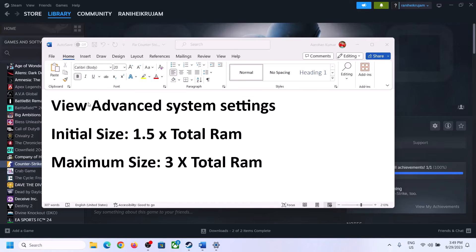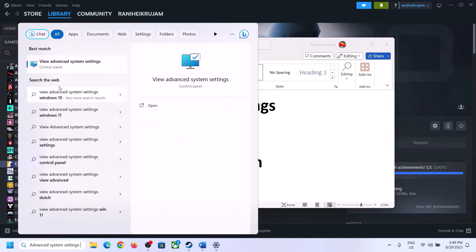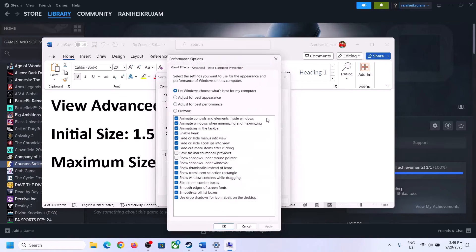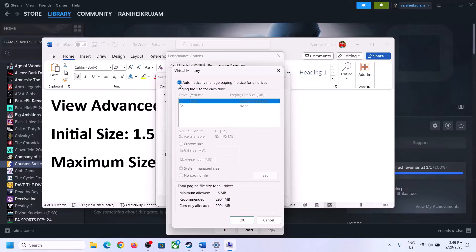To increase virtual memory, type View Advanced System Settings in the Windows search box and click on it. Click the first Settings button, go to the Advanced tab, and click Change. Uncheck the box that says Automatically Manage Paging File Size For All Drives, then select the drive where the game is installed.